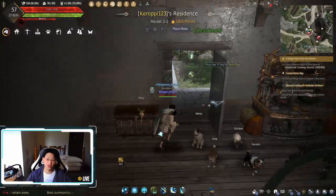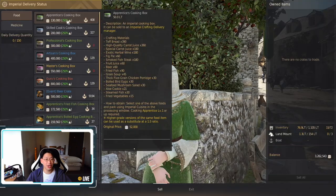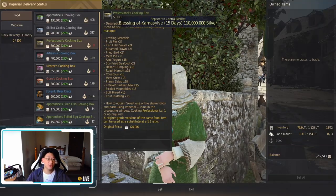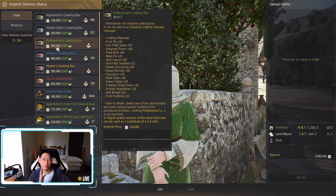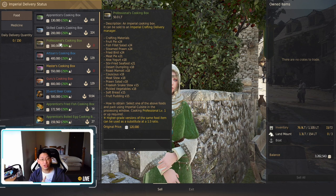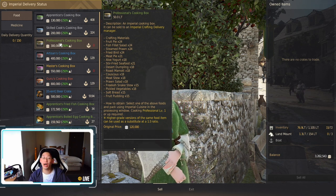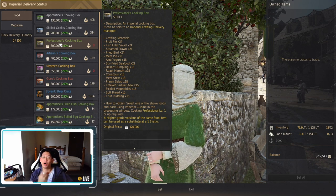So let's go check the imperial trader. Here's the imperial trader — we're going to go to exchange. Right here, the professional cooking box, you can see that's 300,000 each. And it'll cost you 18 pickled vegetables in order to make one of these boxes. So this is a good source of money in the beginning, basically because you're making money in order to buy the materials that you need to create more pickled vegetables, and there's a positive cycle there.